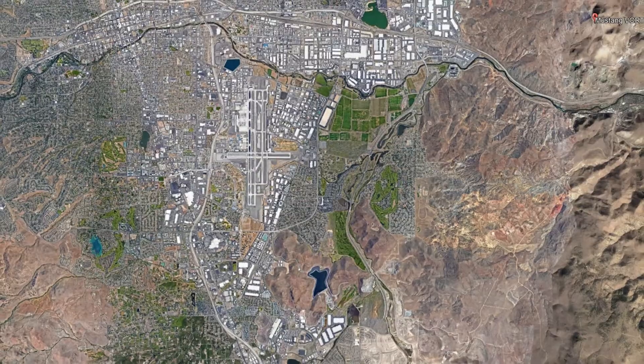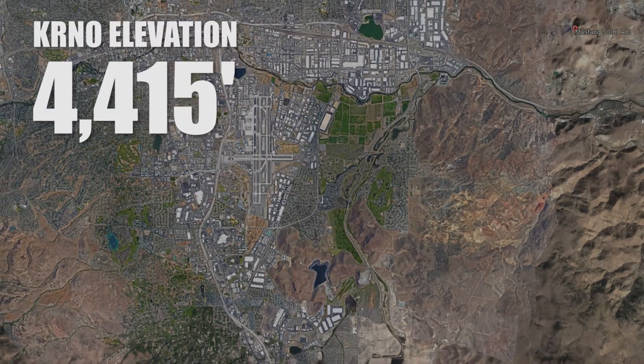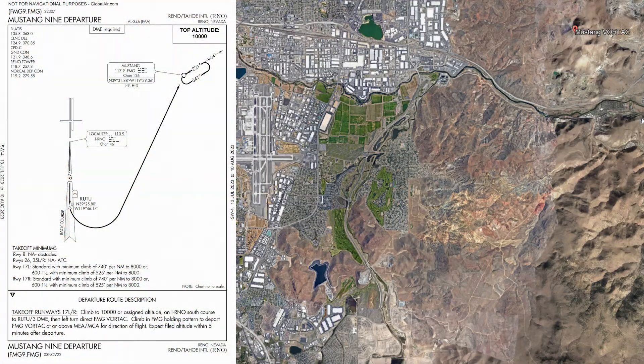Mountains and obstacles, combined with an airport field elevation of 4,415 feet and an MVA — a minimum vectoring altitude — of 7,400 feet, leave very little room for anything but the published departure procedures. Let's go through the procedure and give you a visualization of what it needs to look like.